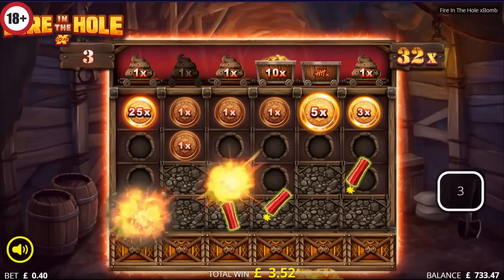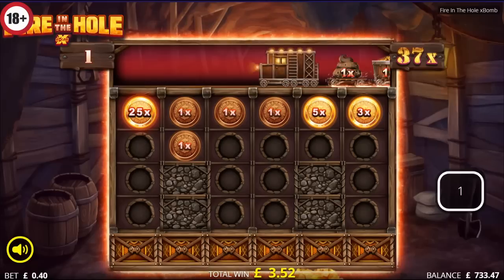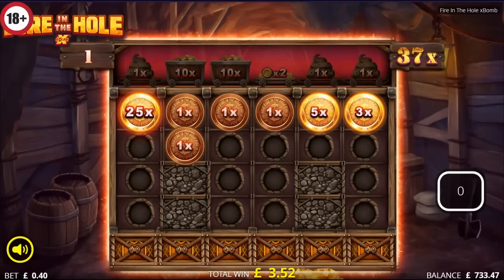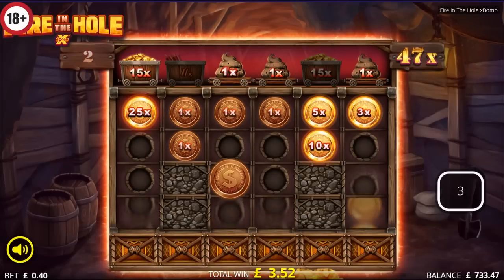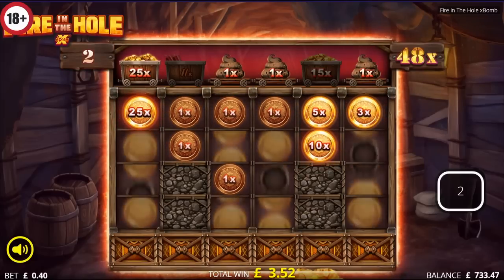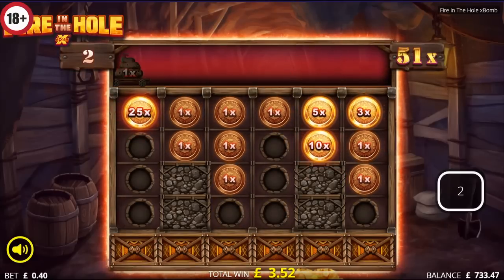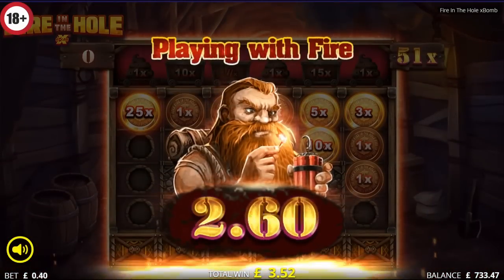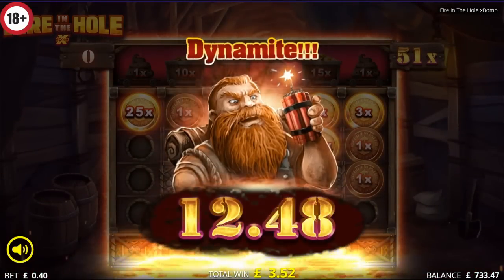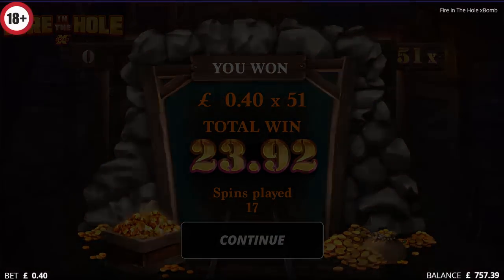And more dynamite — quite a few sticks there as well, so that opens up the grid a bit. 25x would be nice. Oh come on, surely it's not gonna fizzle out here. Yeah, there we go, 10x saves it. And another one hovering close to 50x — yes! More dynamite — beaten the 50x, so 51. Last go maybe. Yeah, and that's your lot. Despite opening up the grid it didn't quite go off as I was expecting, but not bad I suppose — 23.92. Not exactly setting the world on fire though.